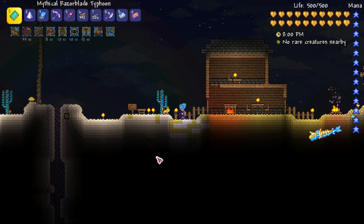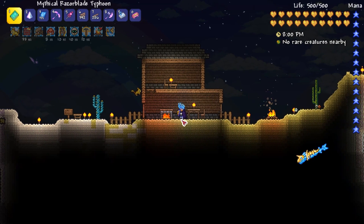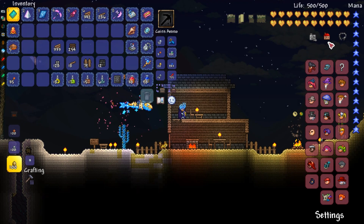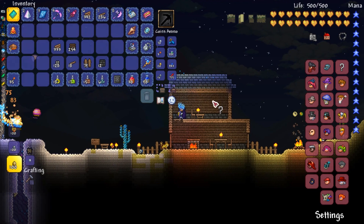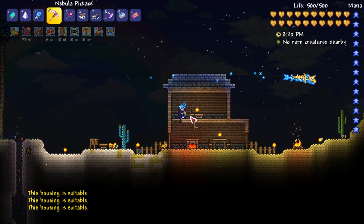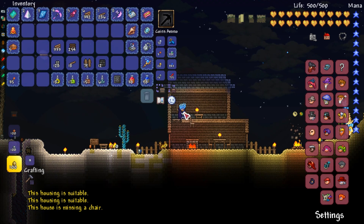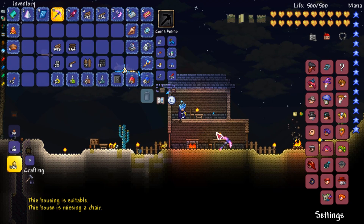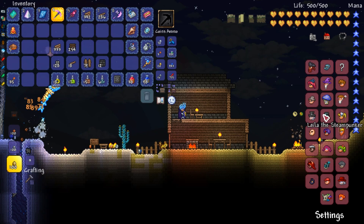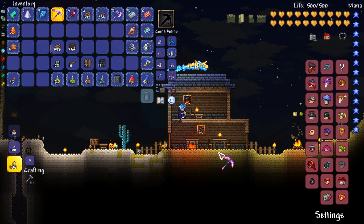Okay guys, night time is here and we have finished our desert palace. Now if you want to check if your house is suitable for NPCs, you can go to the housing icon, click the question mark, and then click on a room — it will let you know if the housing is suitable. If you're missing something like a chair it will tell you. So what we're going to do is move in our cyborg and steampunker — click the housing icon, click the steampunker and put her in the top room, then click the cyborg for the downstairs room.